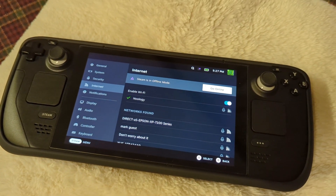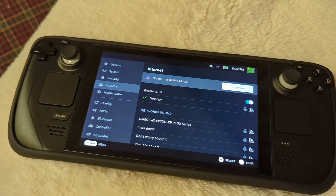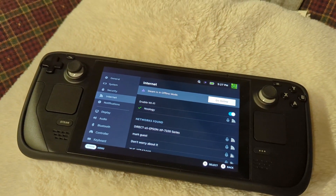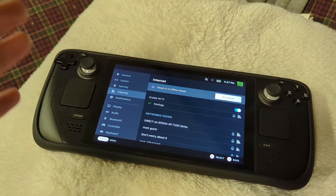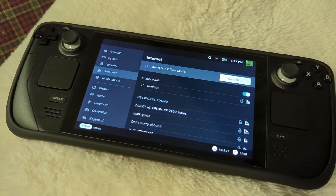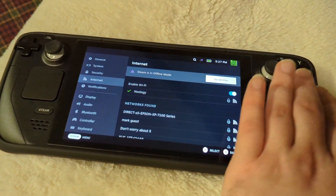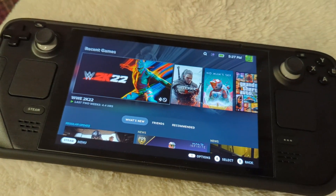It did fix the issue for me with WWE 2K22 — I no longer experience any crashes. It's not going to work for everything though. Games with an anti-cheat system may think you're cheating if you're using the Linux operating system, and for games like that there's no hope with this method. You'd have to switch to Windows to play those. But for games that are just crashing, like 2K22, literally just enter offline mode and you're good to go.